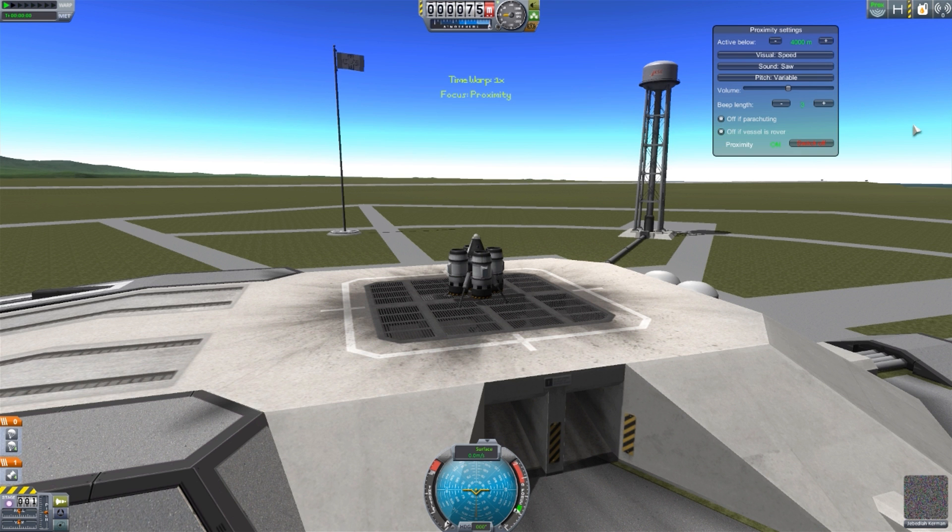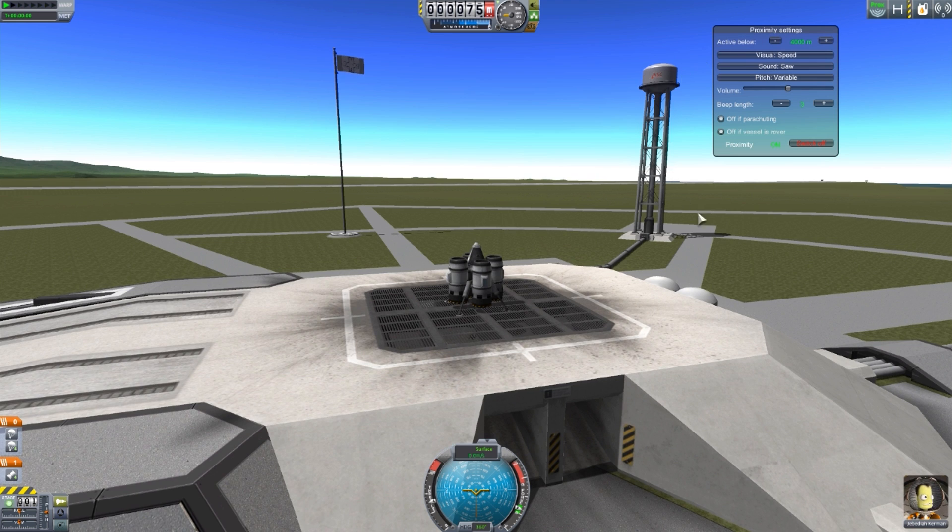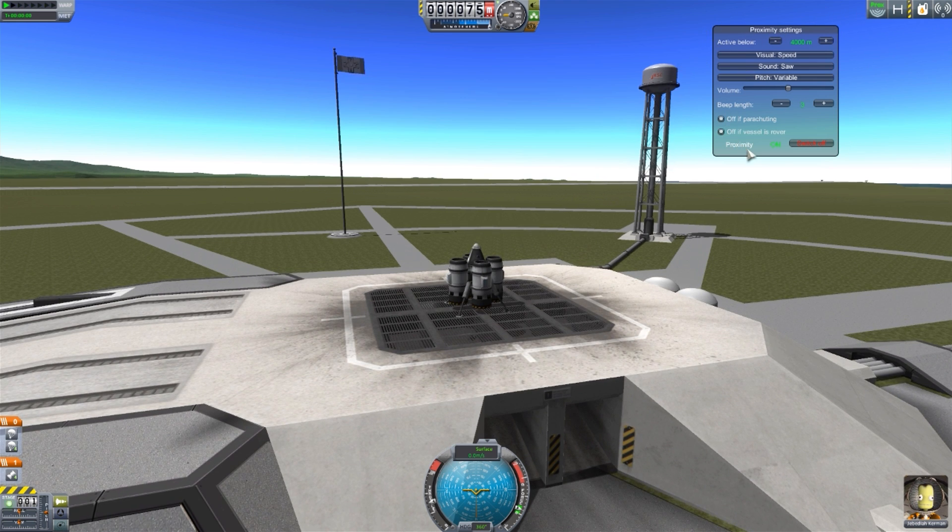So let's take this thing out to launch and actually see how this whole alarm system works. I gotta admit, I really love it — it's really cool with a lot of good options. As you can see here, it's already defaulted to being on. The first time you start this mod it will be off, but it seems like after you turn it on for the first time it always comes on. If you ever need to turn it on or off, it's this proximity button right here, and you can see all the lovely options.